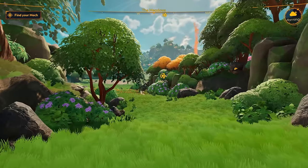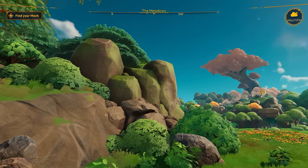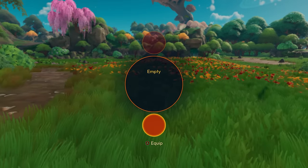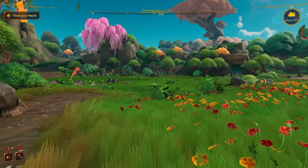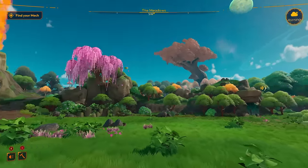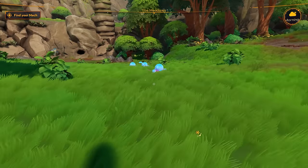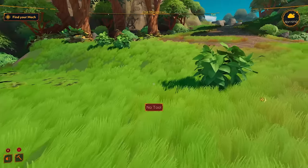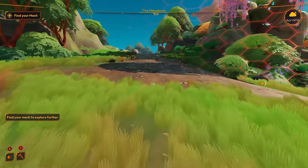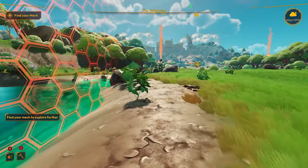I see orange smoke — is that like a camp? There's my mech over there. I don't see anything yet, there's no tools. There's a quick menu but I don't have anything there yet. These orange things — I'm guessing these are markers for stuff. I'm going to ignore the mech for a second. There's this blue stuff, what is this? No tools, I have no tools. I might need to go to my mech first because I can't do anything without the mech. It's blocked! Find your mech to explore further. I was hoping to sneak in there and get ahead.